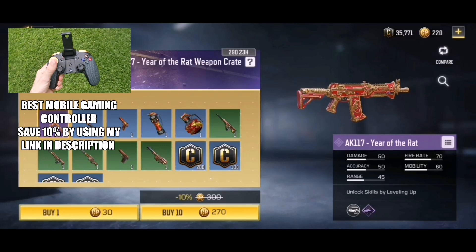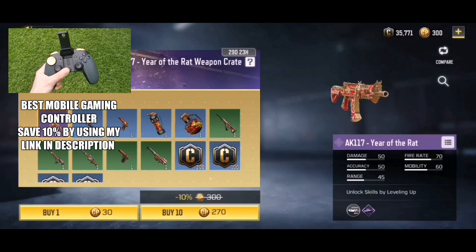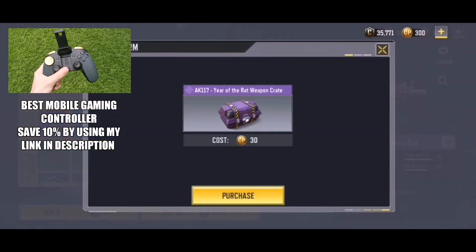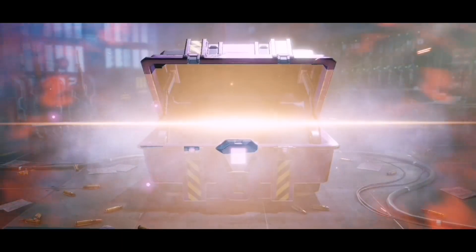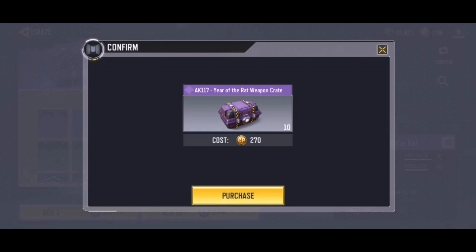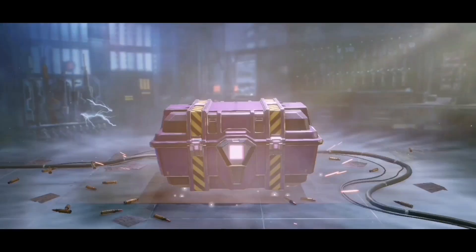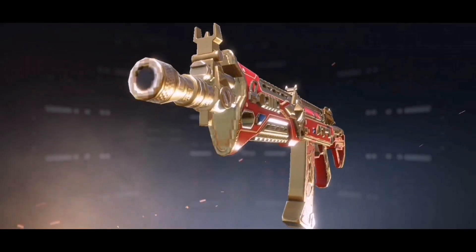I checked the odds and it is a 0.8% chance, so it's gonna be quite difficult, which is a big letdown in my opinion. I like the 1.2% ones — I pull them a lot easier. We have 11 more pulls, and I'm gonna start with one. It doesn't look like we're gonna get this AK117 today, and I'm not gonna be spending much more money on this crate. I don't think it's that great — it's a pretty cool looking gun but I just don't feel like spending every—